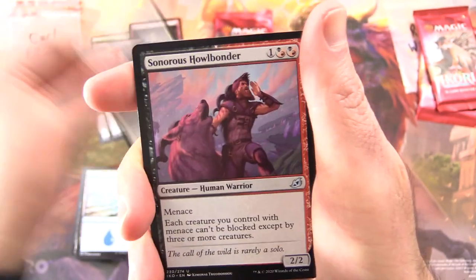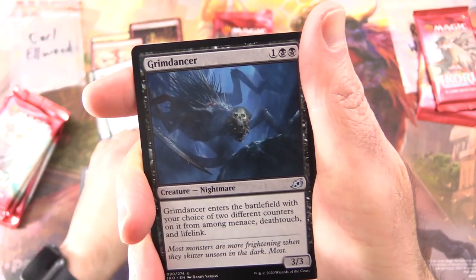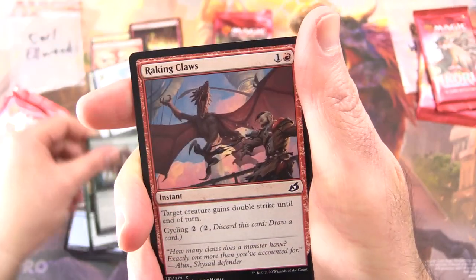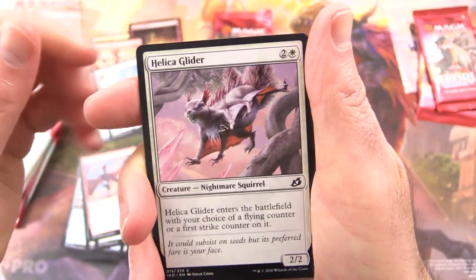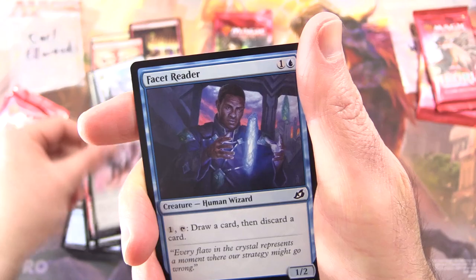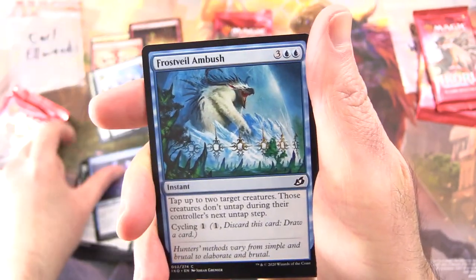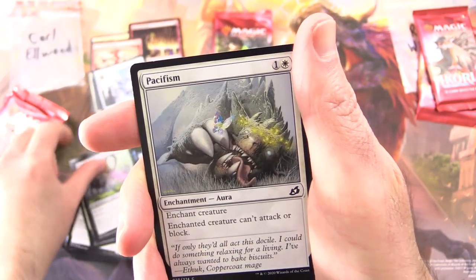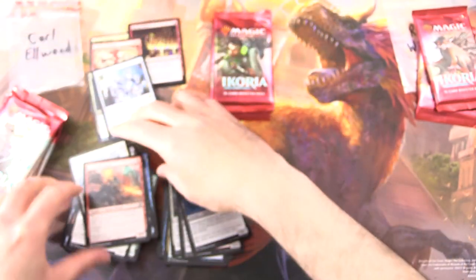Uncommons: Keen Sight Mentor, Sonorous Hellbonder, Grimdancer. Commons: Greater Sandworm, Bristling Boar, Raking Claws, Helicoglider, Nightmare Squirrel — that always cracks me up — Facet Reader, Frost Veil Ambush, Perimeter Sergeant, Dead Weight, Pacifism, and Drannith Stinger.